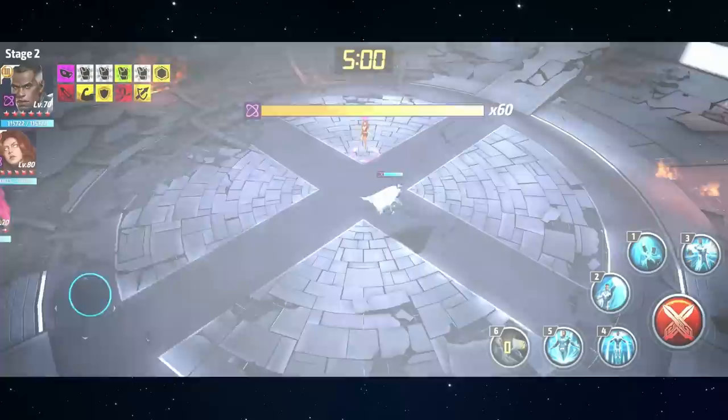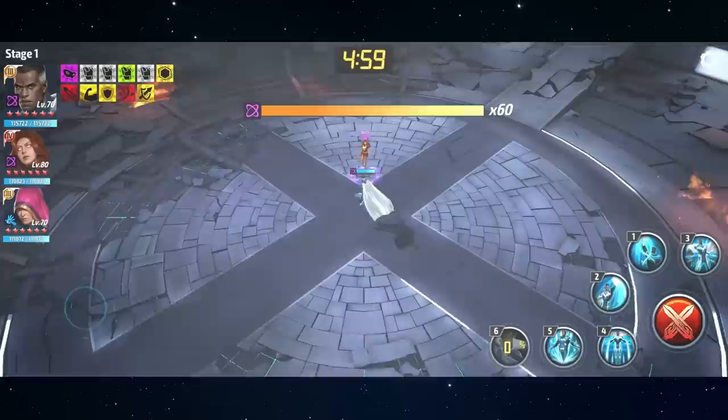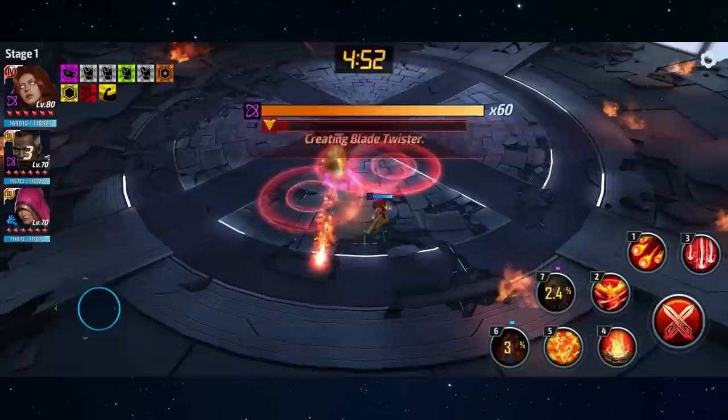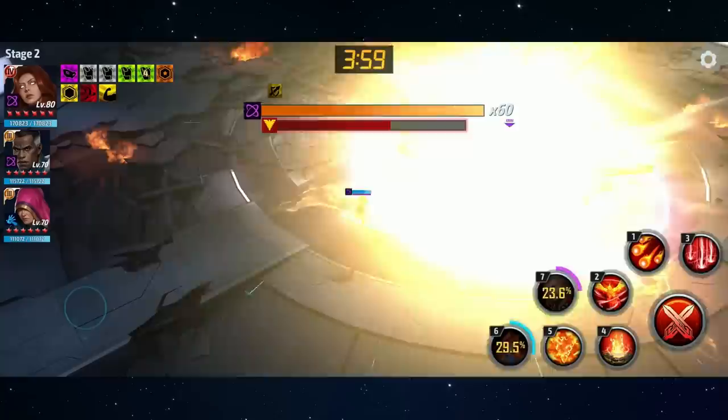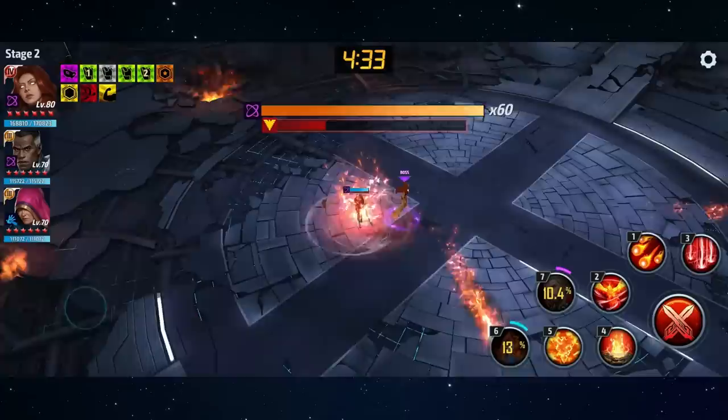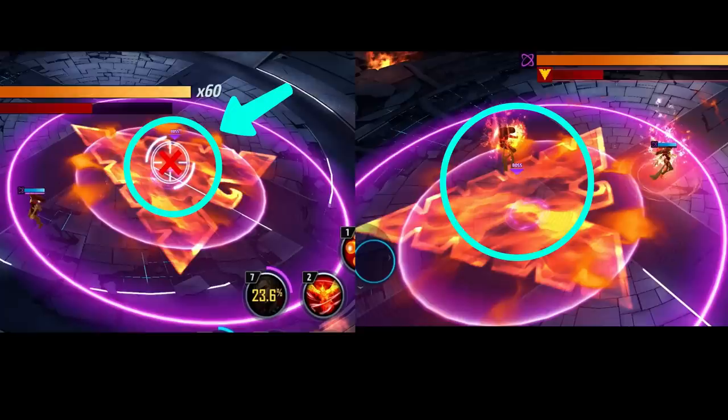At the beginning of the fight, Jean Grey is going to open with two fireballs and then a body slam with an iframe, or she's going to open with a dash followed up by a bunch of fireball attacks and then a different body slam that does not have an iframe. With the body slam that has an iframe, she will always follow up with a dash you can use to position her where you want on the map. However, the body slam without an iframe is always followed up by a clone attack which is very dangerous.